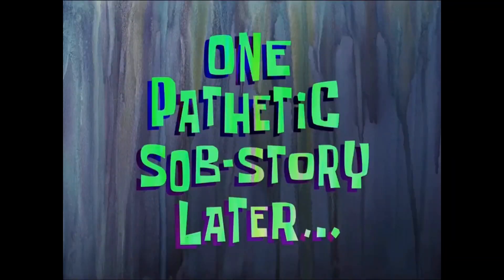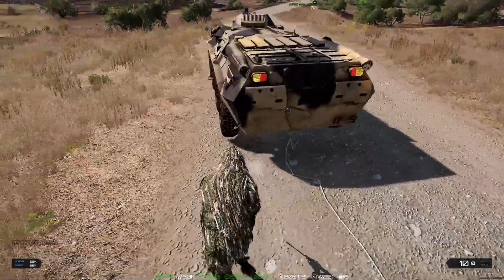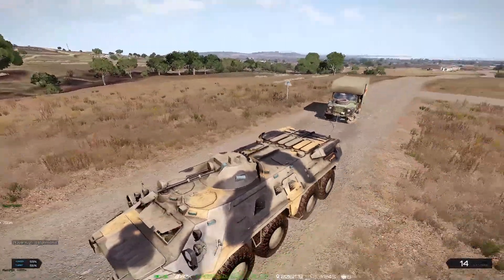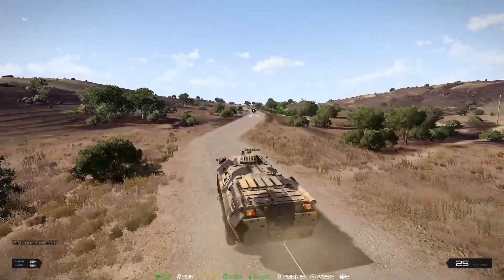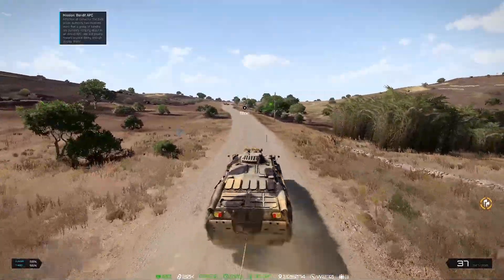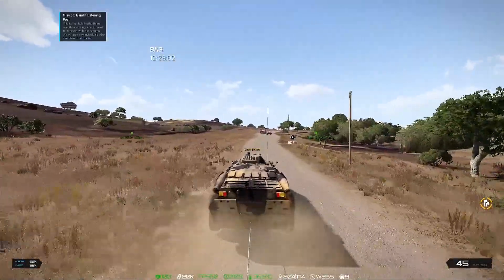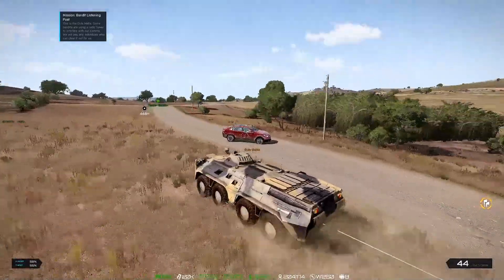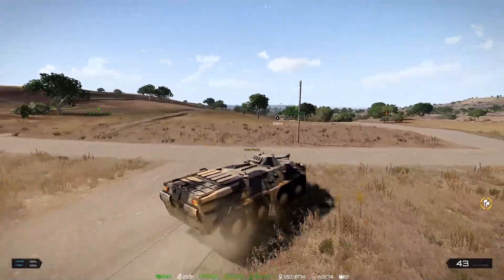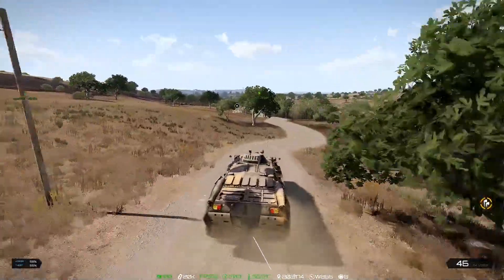Alright guys, figured it out — we actually had to move the vehicle closer. I think you have to drive it rather than just sit in the front seat. Anyway, we've got it attached. We're heading back to the trader, dragging this vehicle with us. We're putting the earplugs in — as you can see on the right-hand side of the screen, that brings down the engine noise. We're going to skip that vehicle there and pick up the one past it because I think it's worth more.